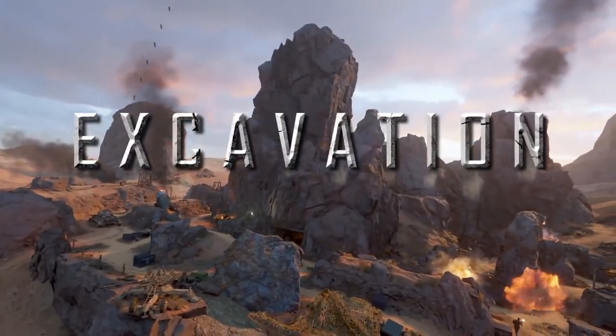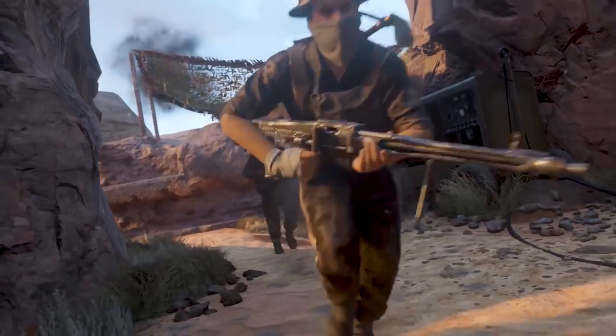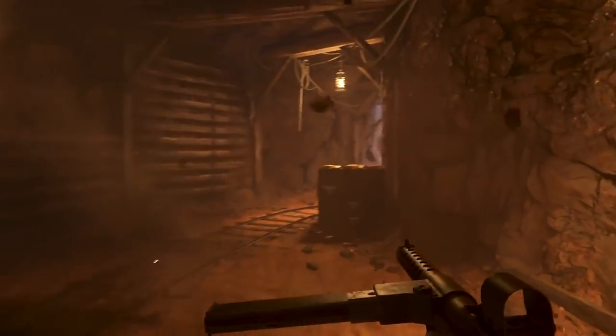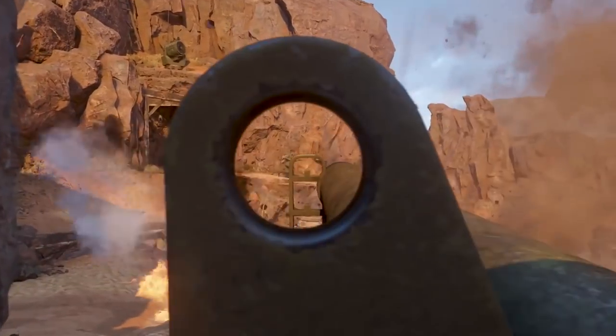Next up is Excavation, and with this one they actually gave us a pretty good wide shot, so you can actually see some of the lanes and what they look like. It does appear that it has some slightly longer lines of sight, at least in Call of Duty World War 2 terms. It seems like it's got a big open area, and then also a cave area which is going to be slightly more close quarters, so this definitely appears to be more of an assault rifle or LMG style map.